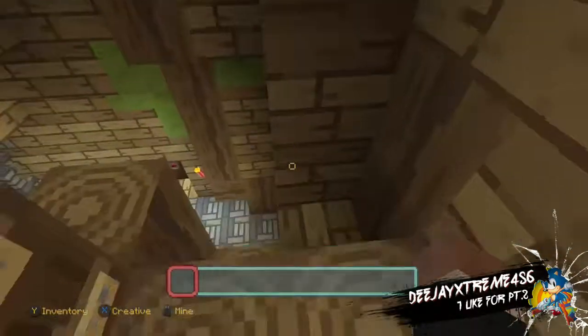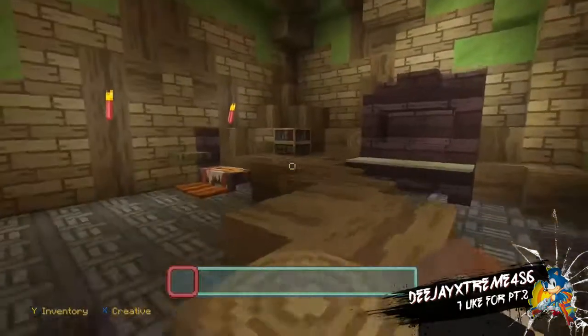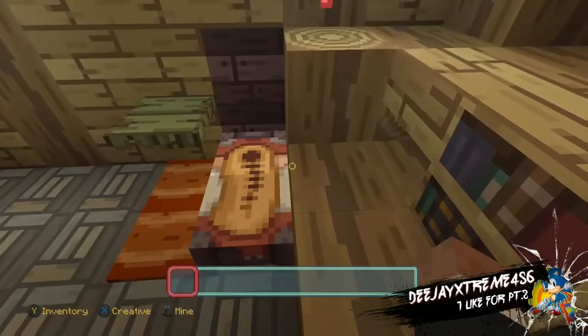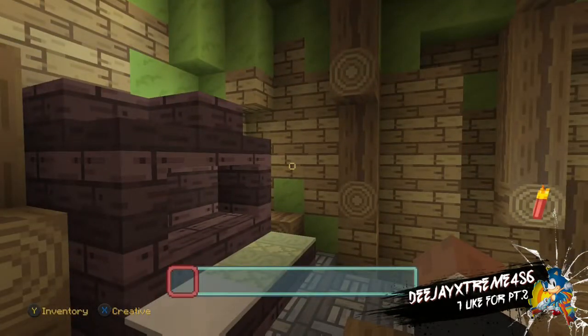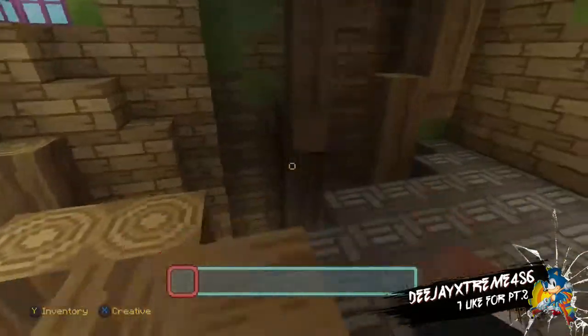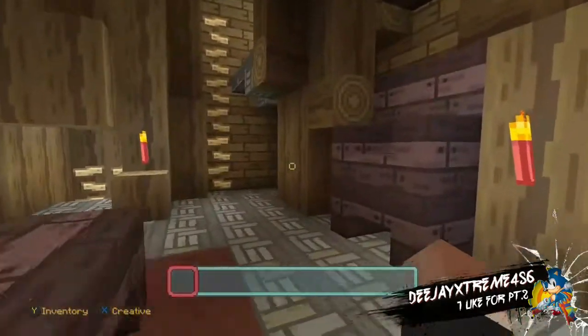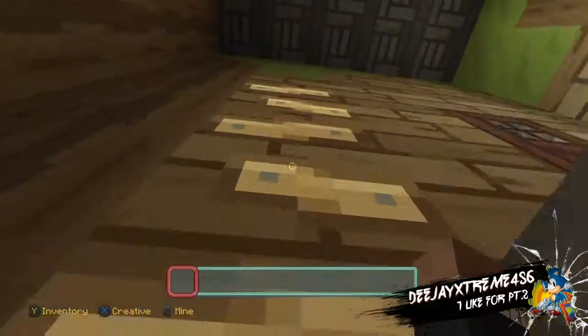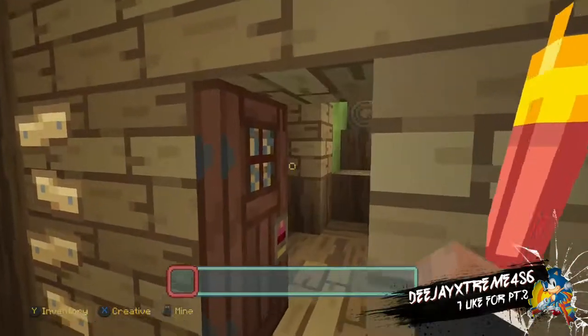We're actually going to look for Jake and Finn's room. Yeah, this is it — Finn has his little Kumara bed, and that's Jake's doggy spot. The music, the soundtrack for this is just amazing. They really used Adventure Time songs. I love this so far — I'm pretty sure I'm going to buy this.